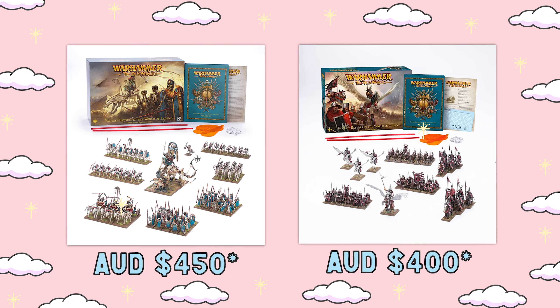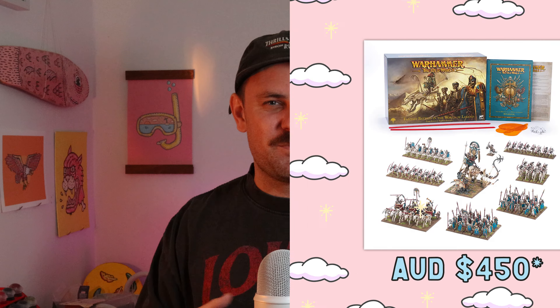I bet you're thinking he probably just got a Bretonnian or a Tomb King box, and you'd be wrong, because those boxes really didn't do it for me and the Australian price point was really high. When I pick minis I generally go with the rule of cool, and over the past year I've really become a painter first, then a lore guy, and then on the gaming side of things. So when they released the new Bretonnian and Tomb King models I kind of pick and choose which ones I wanted to paint.